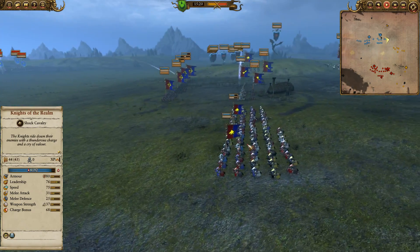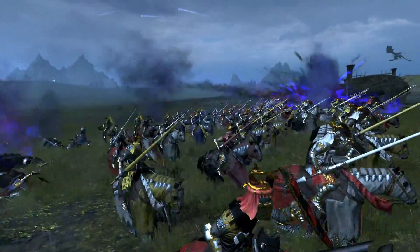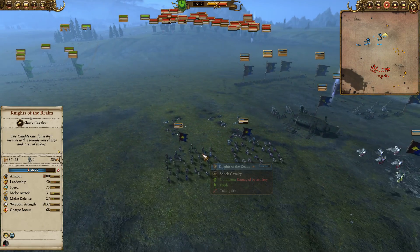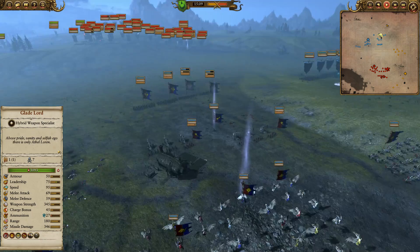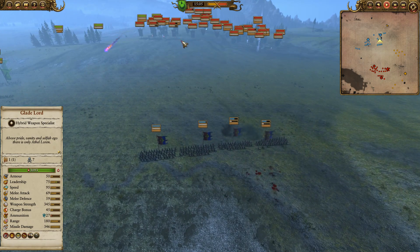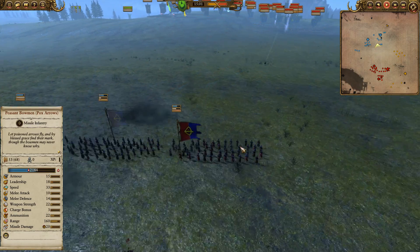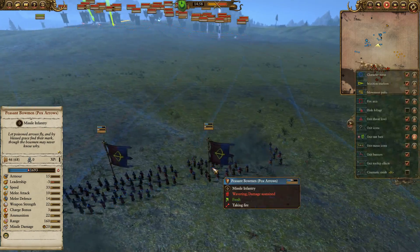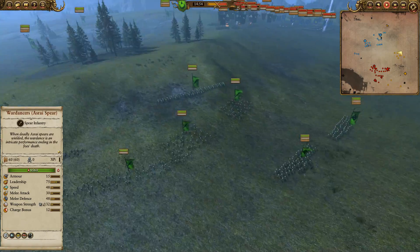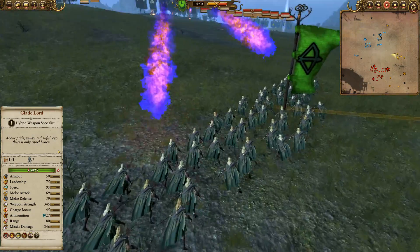Let's watch the exchange here. The knights of the realm are getting targeted and taking a couple of big punishing volleys, so we're going to have to press the assault otherwise we're going to trade very inefficiently. We've only got two field trebuchets — one is a blessed trebuchet — but the rest of our guys are going to be whittled away. These peasant archers are standing still taking constant bombardment and two of them are already routing; this is not looking good.